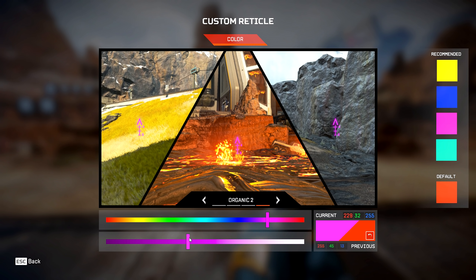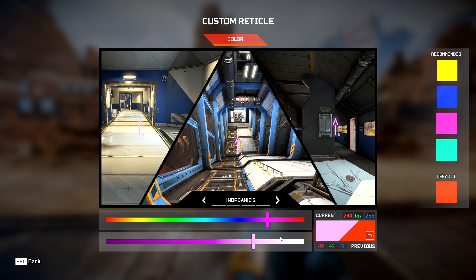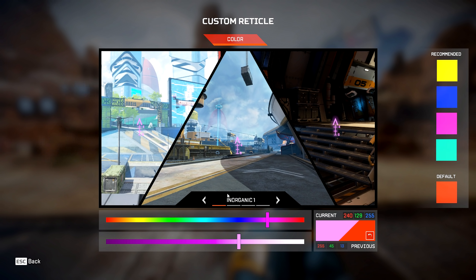Or darker, to really pop. Going with a really light version — wow, that actually looks pretty good for the most part outside of indoors. It's just finding a balance, and then once you find that balance you can move on. Let's talk about how to get your own custom color.